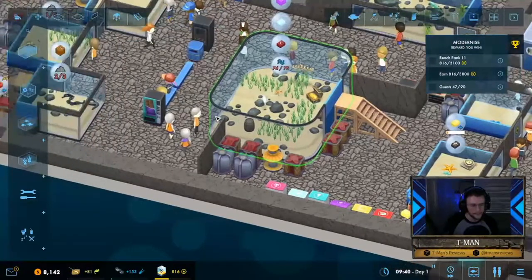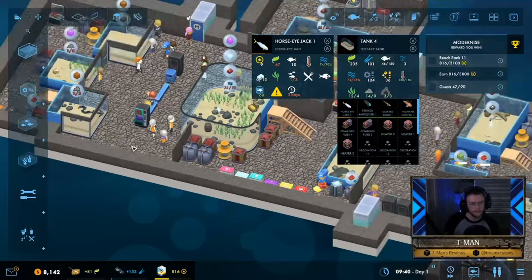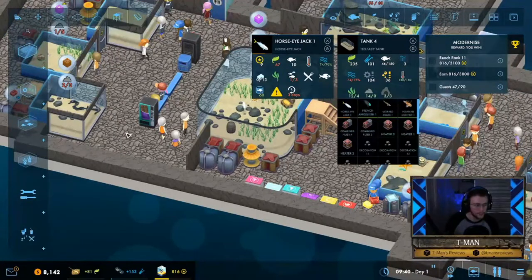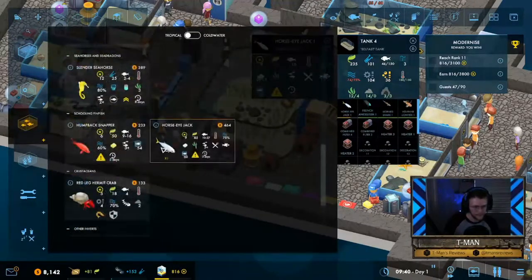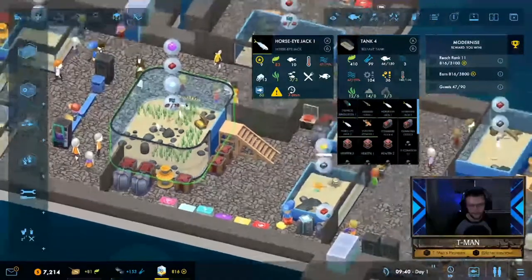Let's assess the situation by going one by one through these tanks. Don't get overwhelmed — we can handle it. First, we have this horse-eyed jack in tank four, and the horse-eyed jack is a shoaler, so there needs to be at least three at all times. Let's put two more in there — that requirement is met.